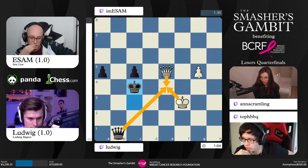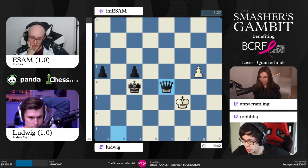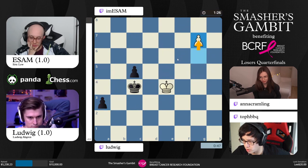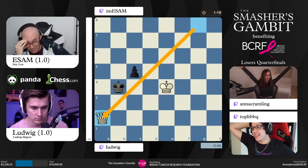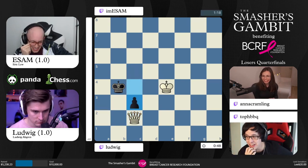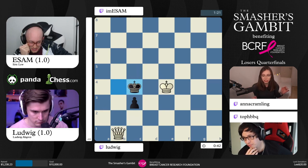Queen takes, king takes g6 — it's gotta be a4. G7, and they're going, but the white pawn queens with check. Checks throw everything off in positions like this — boom! That was so important. That little check changed everything — goes from being perhaps a draw to completely winning for Ludwig. He's taking this game home, all the way to the bank.